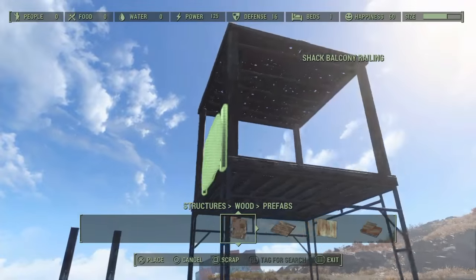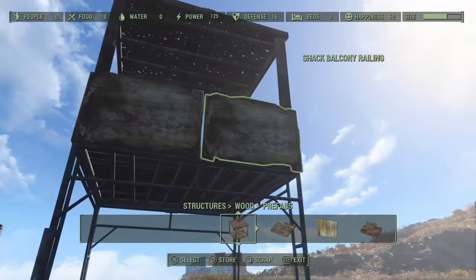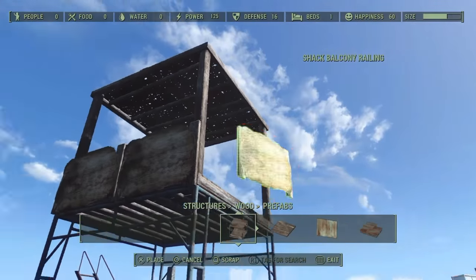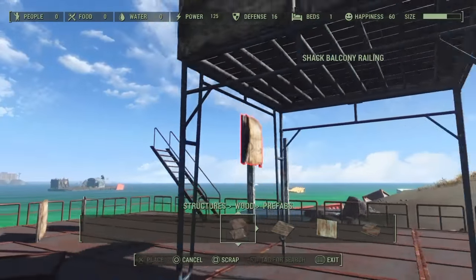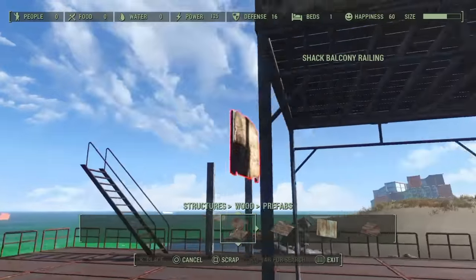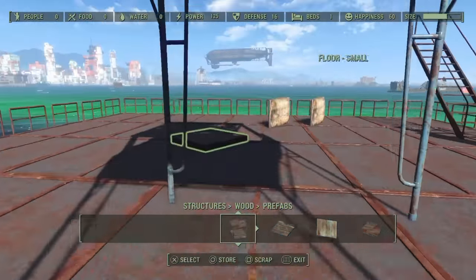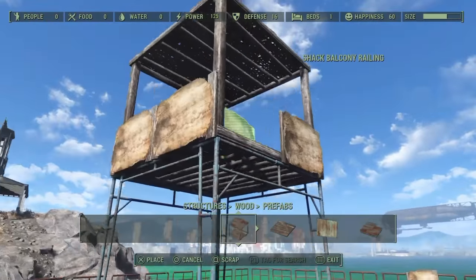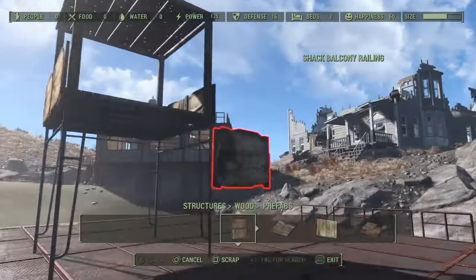Now we're going to bring some of these shack balcony railings over on the side. I chose these ones because they give a little style — a mixed style of resources with the tower. It also kind of covers up the guard post as well, which is quite handy. Now we just put all these bits and pieces on the side here, and we have seven balcony railings on the side. Yeah, I'm actually pretty happy with this.